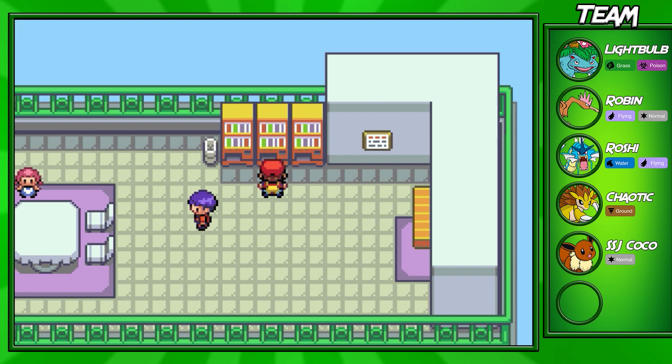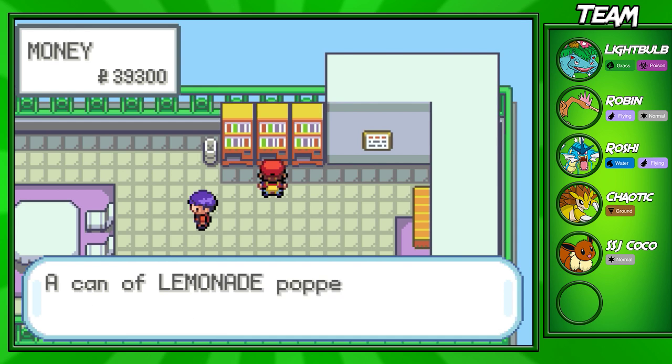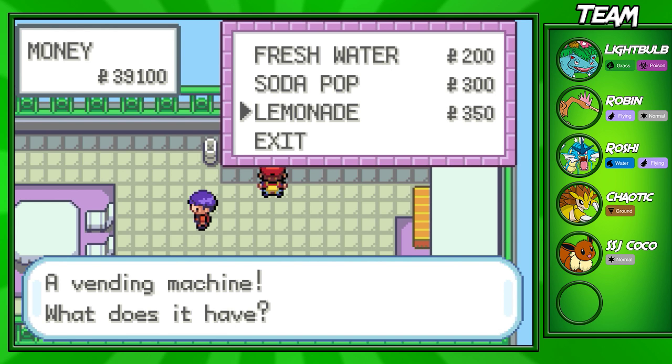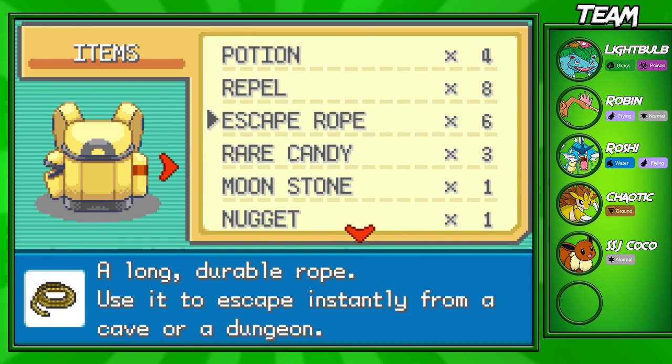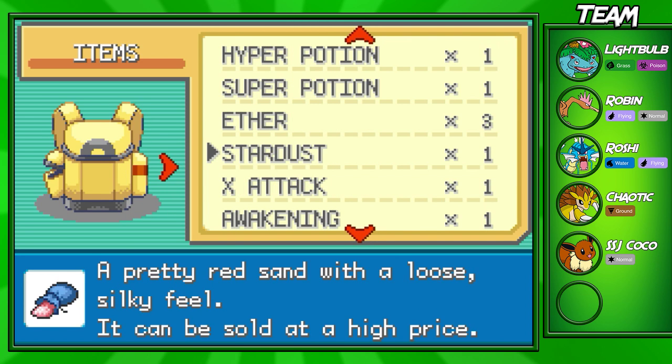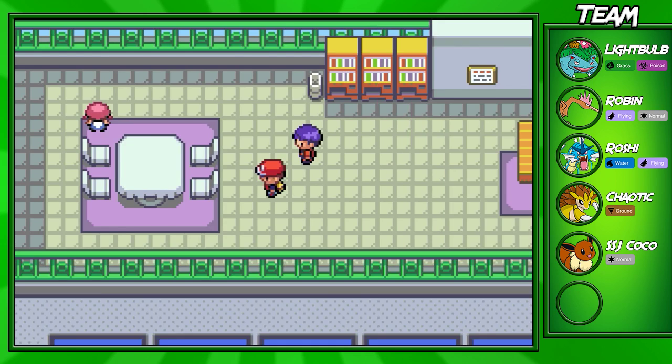The final floor is probably one of the more useful ones — I always come up here every time I go through a Gen 1 game. If you come to the vending machines, you'll be able to buy Soda Pops, Fresh Waters, and Lemonades. Lemonades are a super good thing to buy because they heal 80 points of HP and only cost $350. That's better than Super Potions, which only heal 50. I bought 18 — you guys can buy around 20 or so.